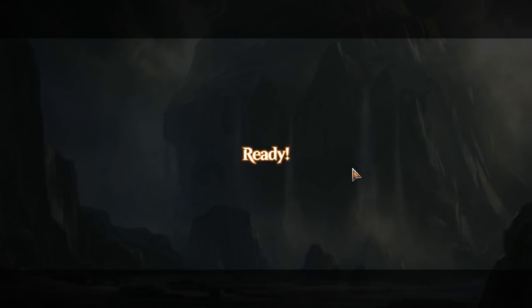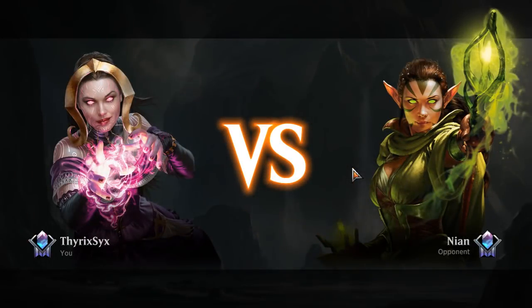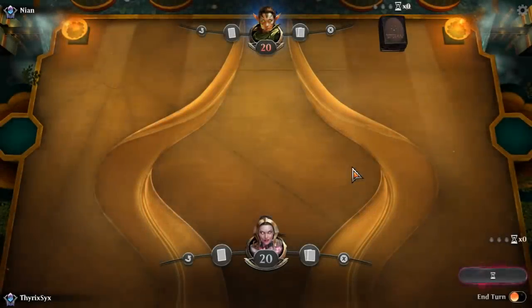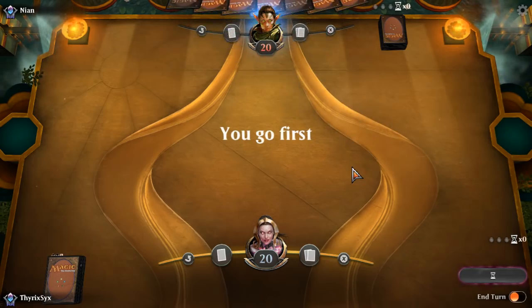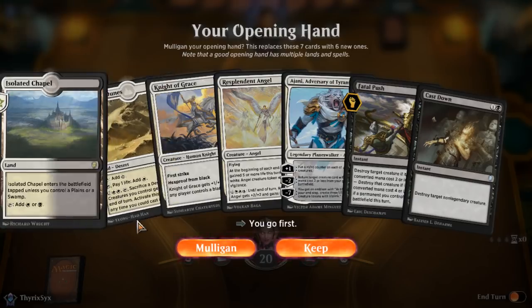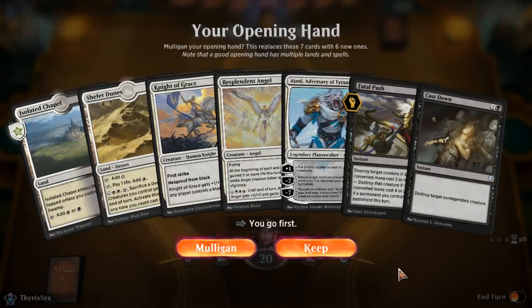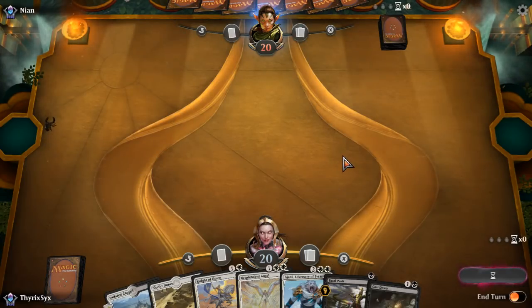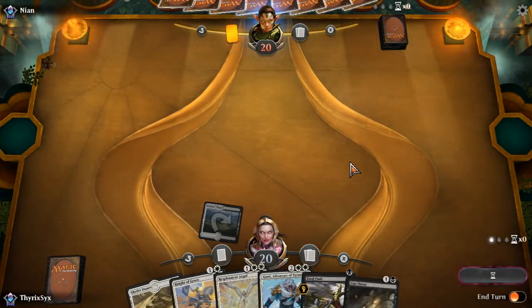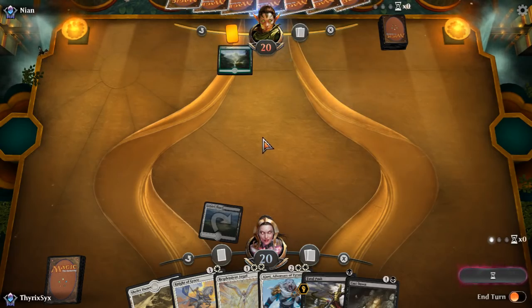The deck is definitely fun and definitely strong. I'm fairly certain we're winning game two. I definitely would have won that game if my brain hadn't decided to skip a stop on their second main phase — I was trying to be too cute. This is a fine hand — we can lead off with Isolated Chapel into Knight of Grace. If our opponent is on control this isn't a great hand unless we draw a third and fourth land. Let's go ahead and play.